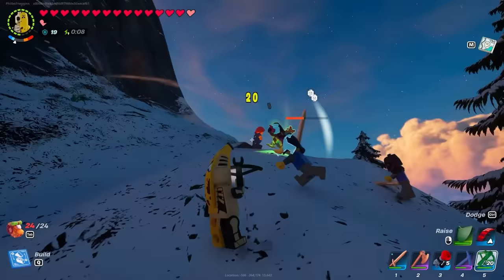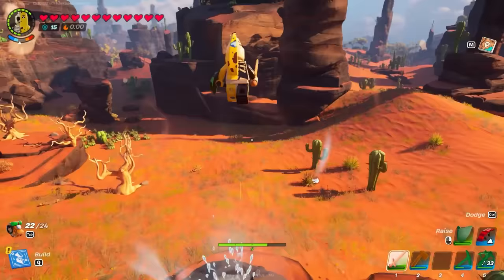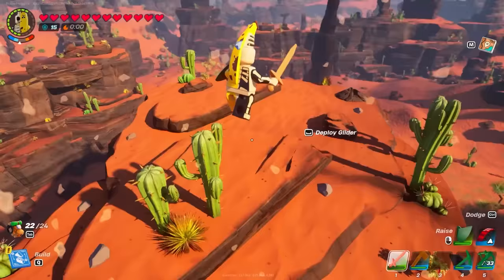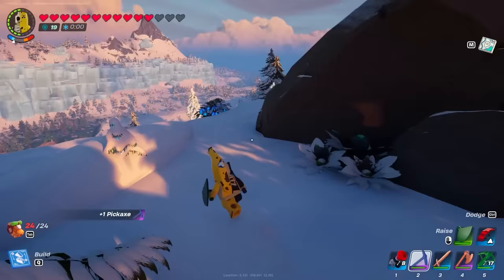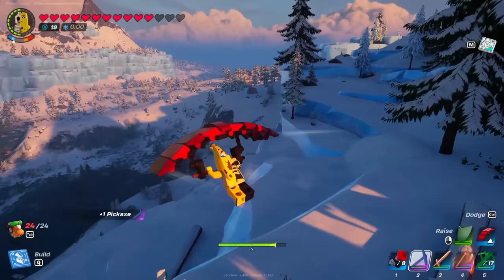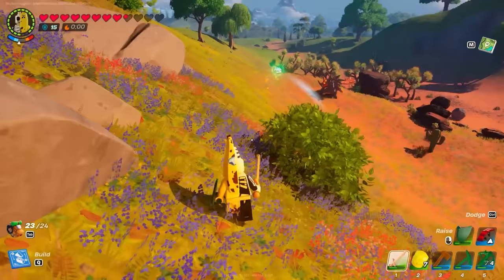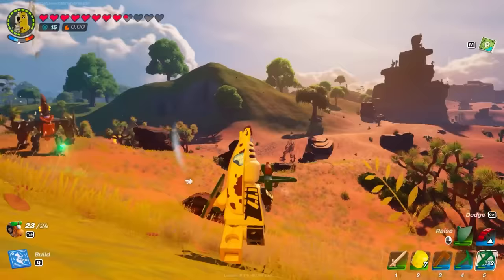If you do die, as is typical in the genre, whatever you were carrying is dropped at that spot and you have to set out to retrieve it. Even if you're alone, it's usually pretty trivial to venture to any spot where you previously fell, thanks to the fact that LEGO Fortnite maps feel big without being enormous. Special equipment pieces that improve your health and resilience or enhance your mobility — like an extremely useful glider — stick with your character even after you die, meaning you're not completely helpless on respawning. It all contributes to a chill vibe that permeates throughout LEGO Fortnite, where challenges are never so much that you're dreading a corpse run or annoyed when a fight goes poorly.